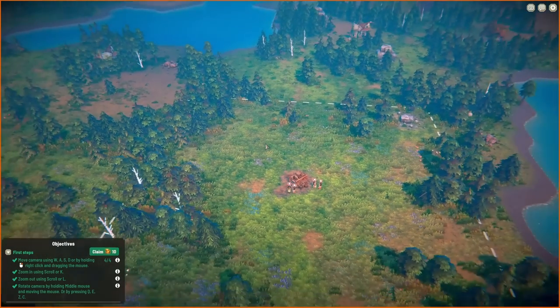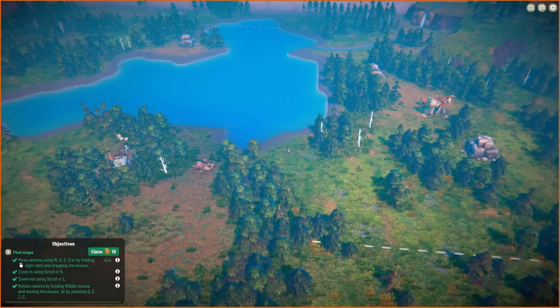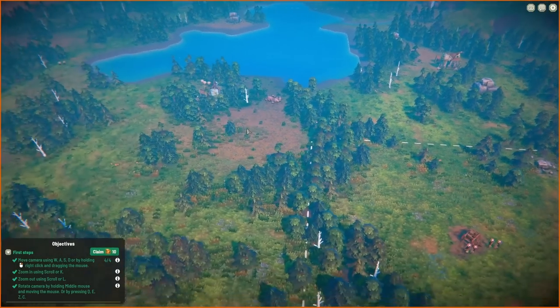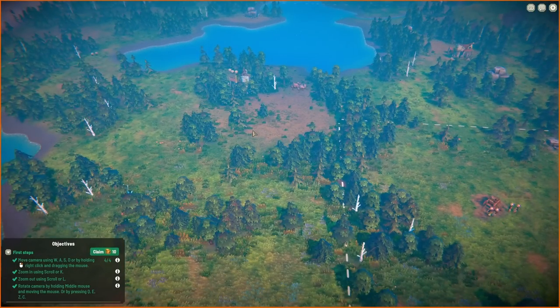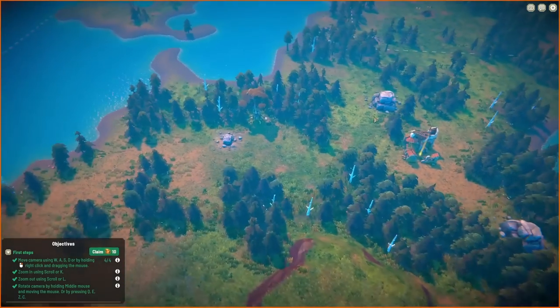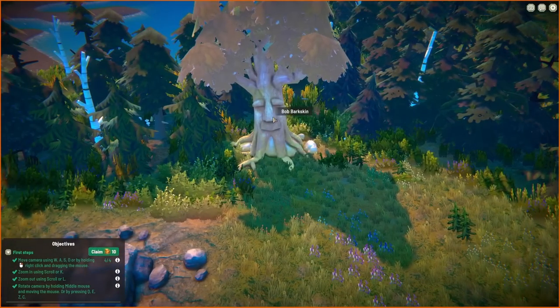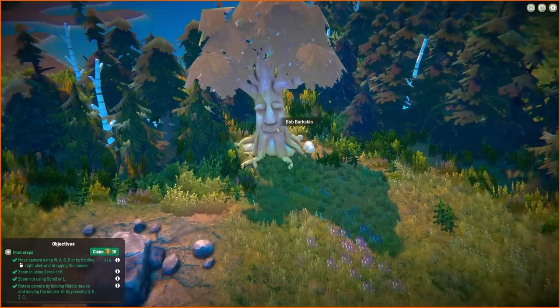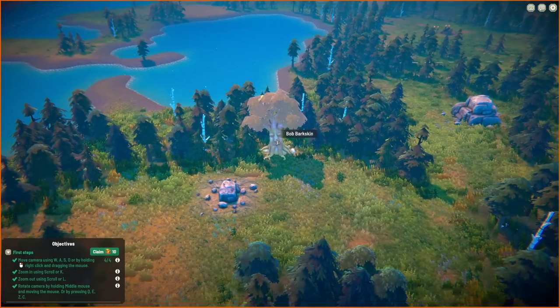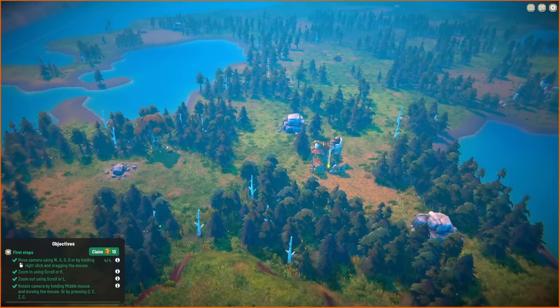Let's have a little nosy around the map. Looks like we've got a ruin over there, some stone, another ruin. Can we find the talking tree? There was a tree in the demo we didn't get to talk to. There's the tree — it's bigger than the others. Bob Barkskin! The tree is called Bob, which is brilliant. Hello Bob the tree. We'll try to make our way over there and have a chat with Bob because he surely has some part to play — maybe a quest or mission.